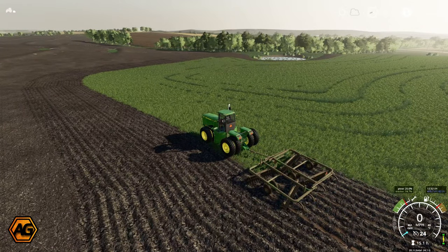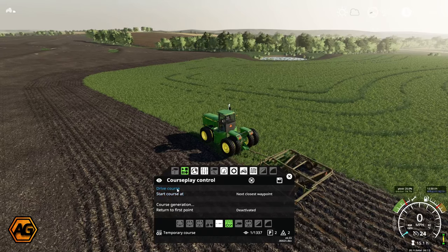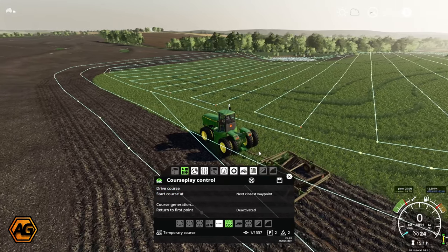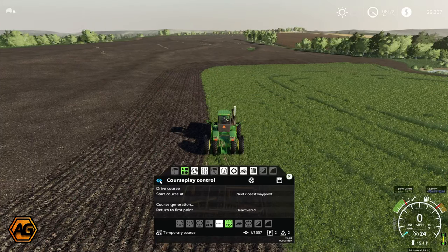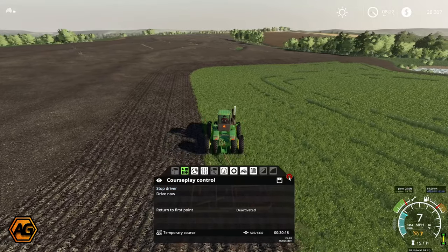I've been around the field a couple of times. You'll have seen I've tidied up the transition between the existing and the new fields, so we get some nice smooth edges. I'm just going to pull up the course and see if I can get the worker going — next closest waypoint — which should hopefully be on the third headland pass. There we go.